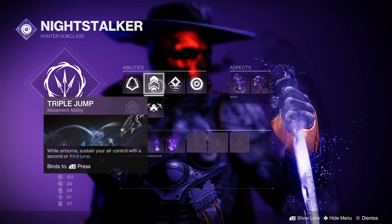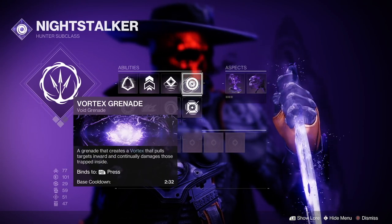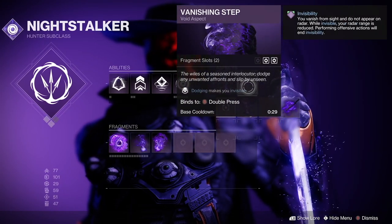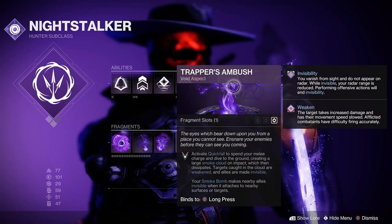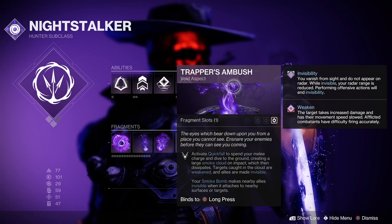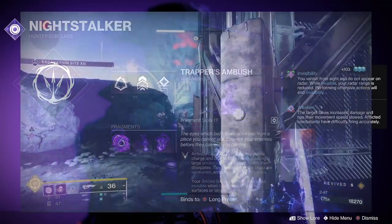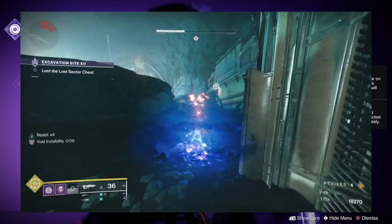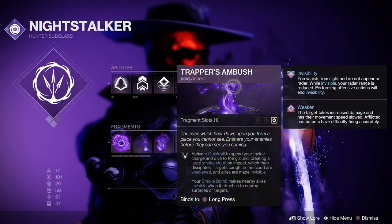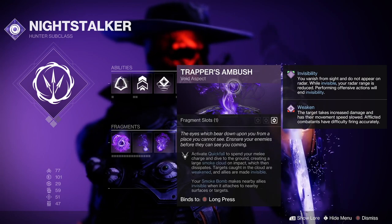When it comes to movement, I prefer the triple jump for PvE. As for grenades, it's personal preference, but I use Vortex or Void Wall. Vanishing Step is our go-to aspect, granting invisibility with every dodge. We'll also be using Trapper's Ambush, which has significant benefits for our Void build. With this aspect, you gain the ability Quick Fall, which can be activated when you're in the air. By spending your melee charge, you'll dive to the ground, creating a large smoke cloud upon impact. Targets caught in the cloud are weakened, while you and allies are made invisible. Additionally, your smoke bomb will now make you and your allies invisible.